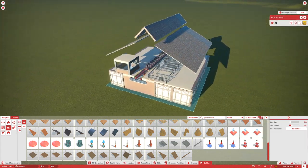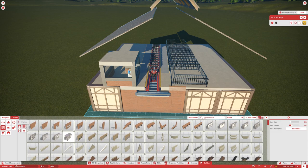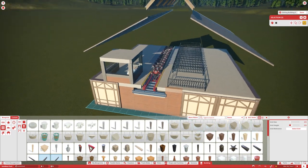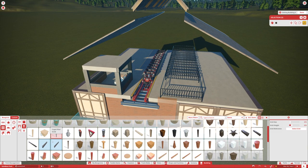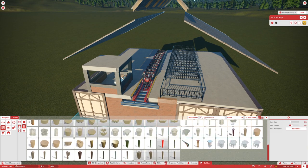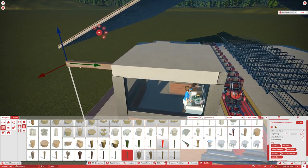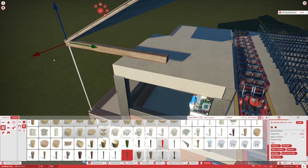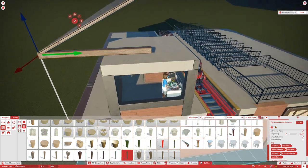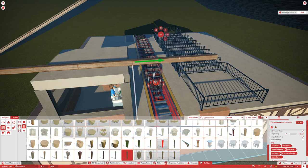Copy this all the way down and now we have our roof for our station. The next thing we're going to do is create some wooden supports for the roof. We're going to use wooden pillars — you don't have to use wood, but this is most often what you'll use for most stations. Line them up quite nicely with the roof going all the way across horizontally.